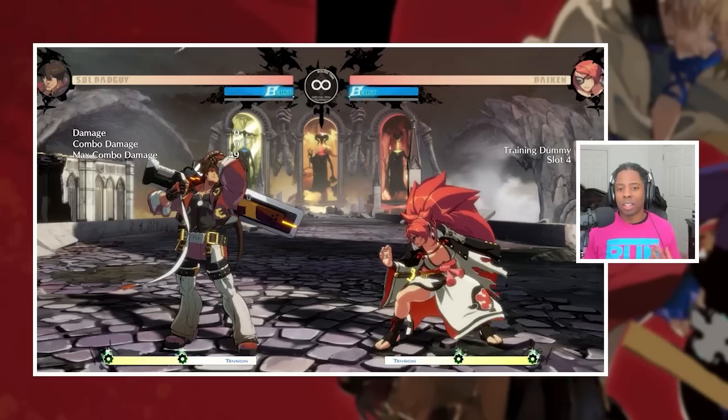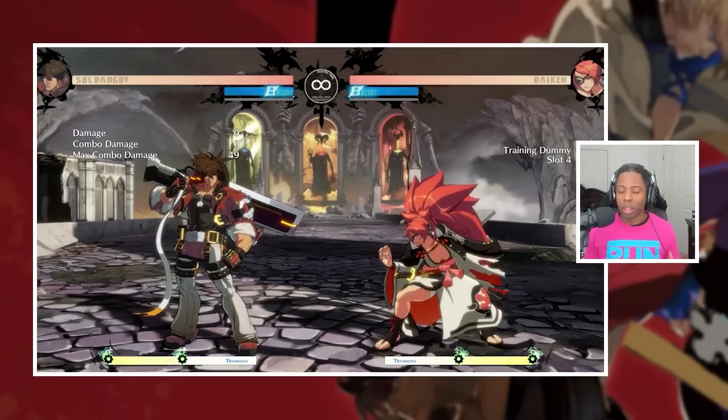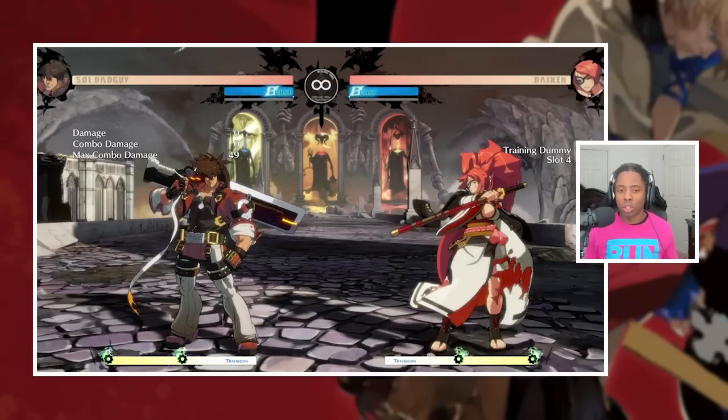So an option select is taking advantage of the game's rules in order to create a situation where you can cover multiple options with one sequence. That might sound weird or very technical, but it's way simpler than you think. Here's a common example that you've probably seen.